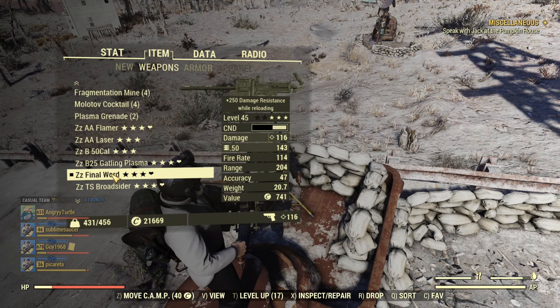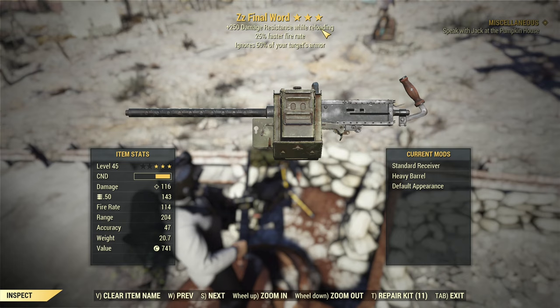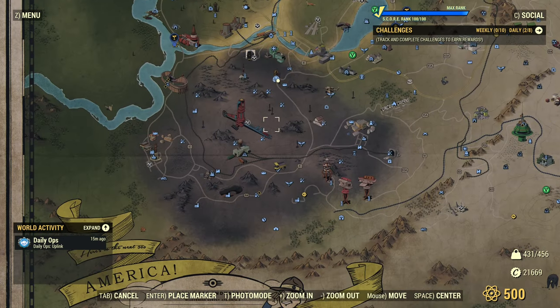If you need a legendary, there is a guaranteed legendary from the Beckett questline called Final Ward. It's anti-armor with faster fire rate and damage resistance while reloading — that's almost a perfect roll for a 50 cal, and it's guaranteed. To start the Beckett questline — Beckett is an ally — you need to enter the Ash Heap area when you are above level 20. This will activate the quest, and it is the final reward of the questline, so you will need to spend some time doing it.